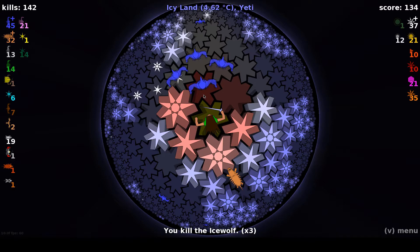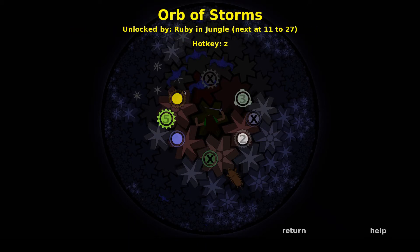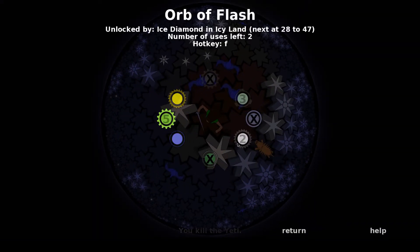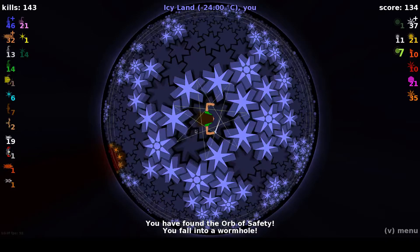This might actually be too bad of a situation. I'm not seeing a way out of here at this point. Checking our inventory — we do not have any orbs of mirror. That's pretty bad. So I'm going to keep fighting these guys off. Yeah, we're in a game over situation, so we're going to use the orb of safety and that'll get us out of there.